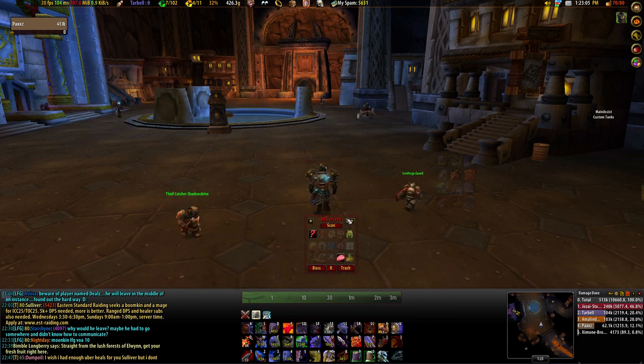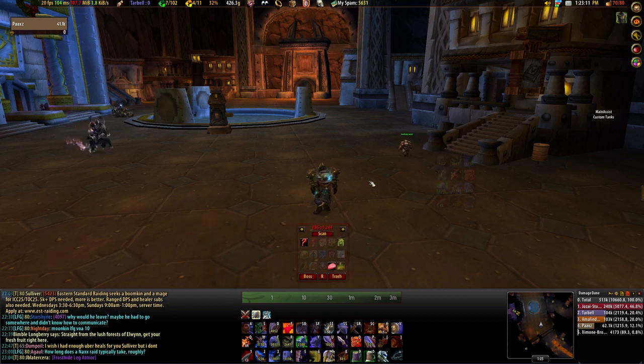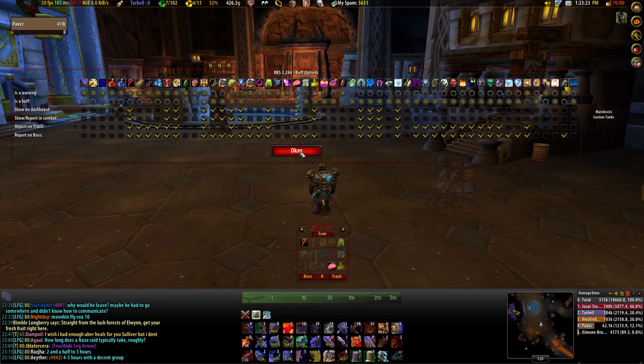As of this video, the current version of RBS is version 3.244, so your mileage may vary if you have a slightly different version. As you can see, Raid Buff Status can track a multitude of buffs, but in my experience, the 15 buffs I have selected are the most important and useful to visually track in the RBS window.